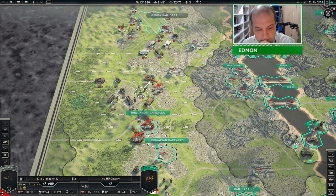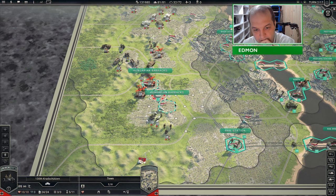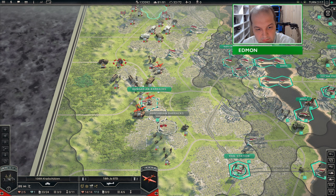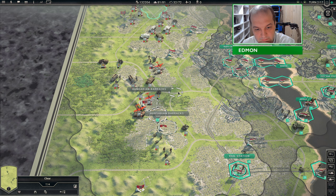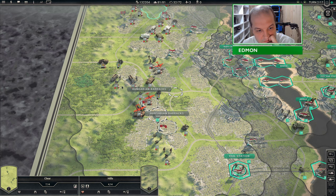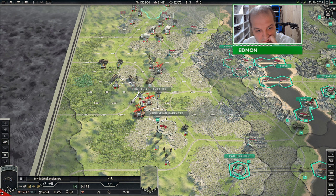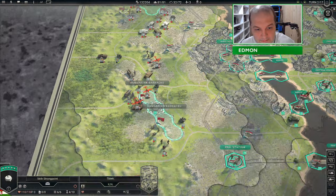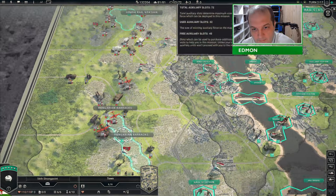Here is the power of the steamroller infantry. Am I supposed to be taking these? I need something disposable. He did say to encircle it — well, it's encircled. Let's continue.